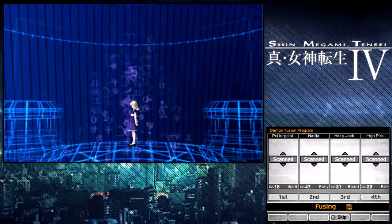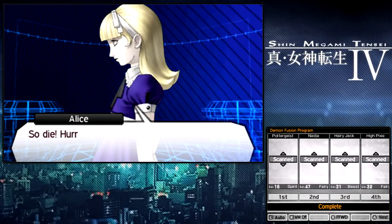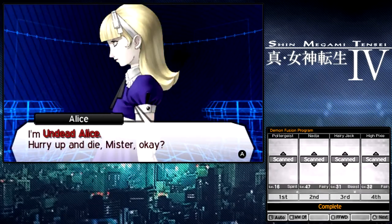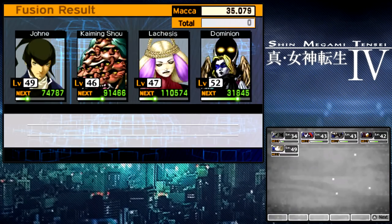And there she is — Alice from Alice in Wonderland. You gotta die for me, right? So die. Hurry up and die. Why won't you die for me? Undead Alice is now ours. Die, everyone! Hey, that's just adorable. And yes, that's basically our new party member.